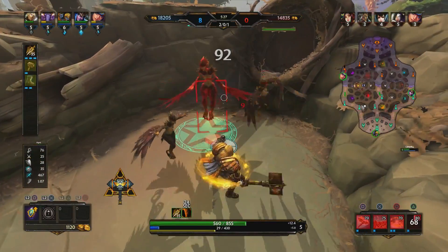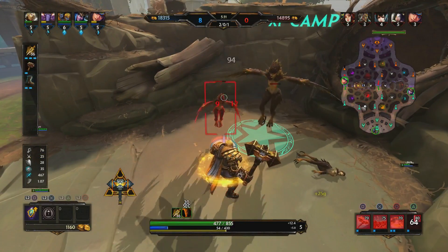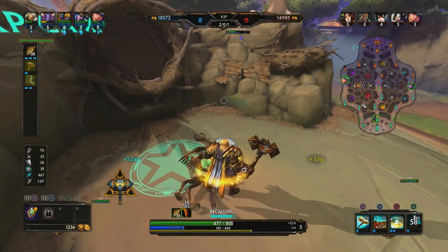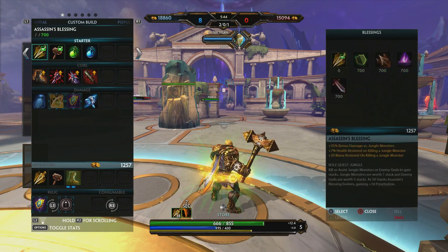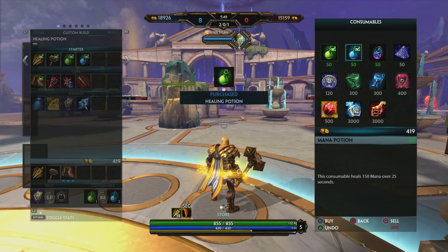You know, it really — you can use that ult to reposition yourself, but you really want to try to anticipate where those gods are going to be so you can drop down on top of them and take them out. Now, a few of you probably have noticed it looks a little bit different. Yeah guys, I'm playing on the PS4 and there's some pretty good reason for that.